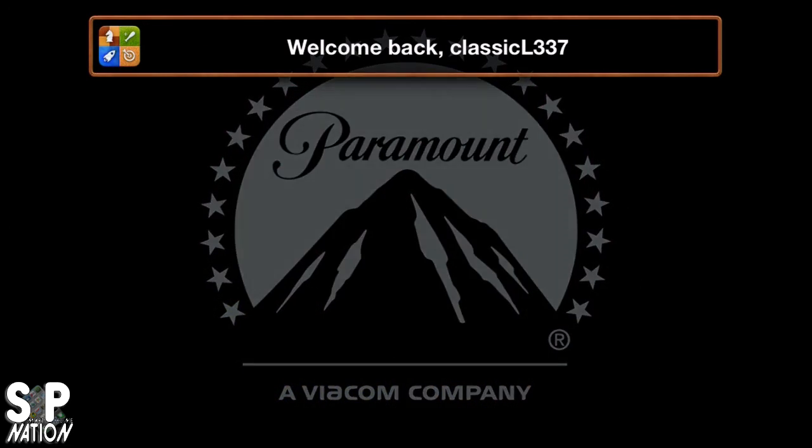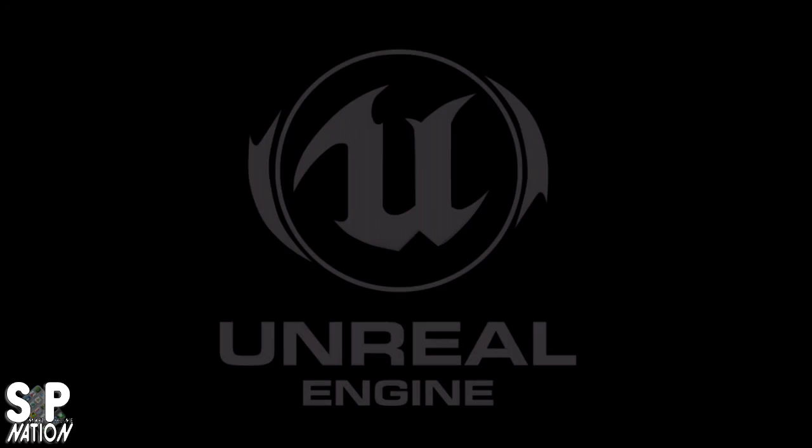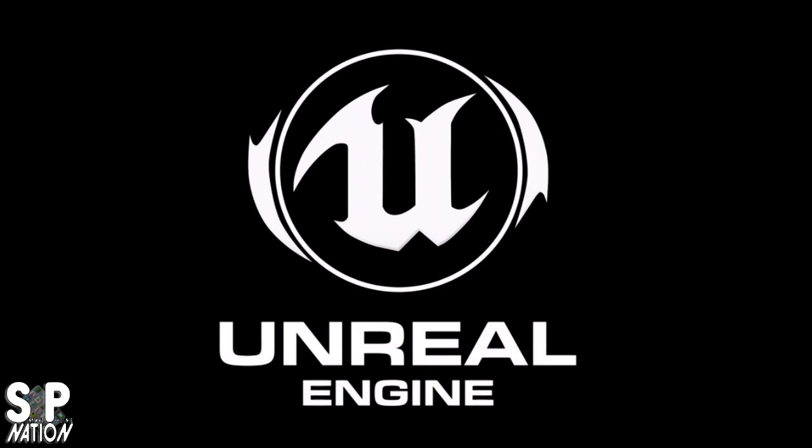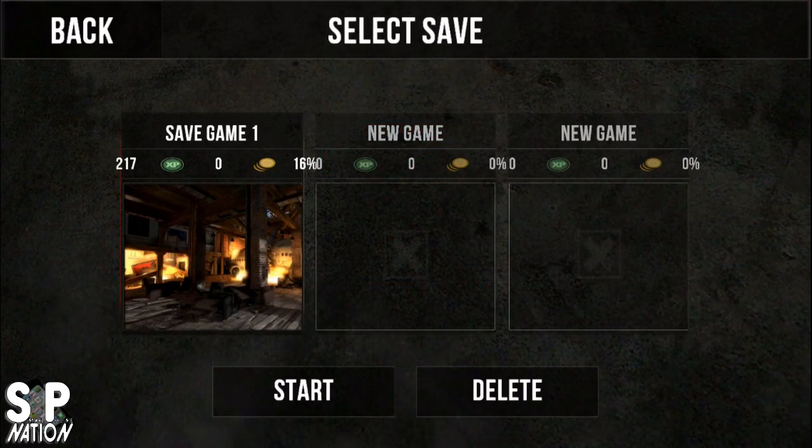Hey gamers, Tony here from the Smartphone Nation and I'm back with another Let's Play slash overview. Today I'm taking a look at a game that just came out this week. It uses the Unreal Engine, developed by Phosphorus Games — the people who brought us Horn on the iOS and Android platform, one of the most popular action adventure games of the past year. And the new movie with Brad Pitt, World War Z, is coming out here shortly.